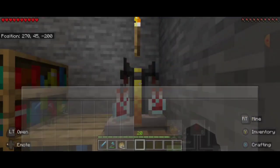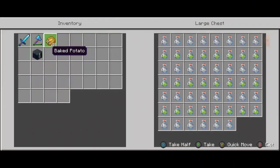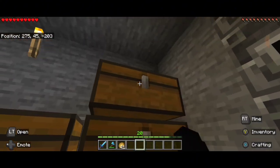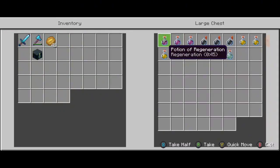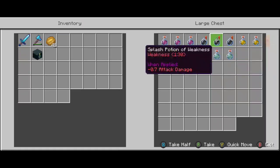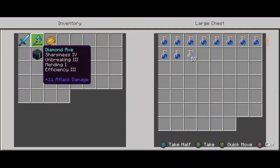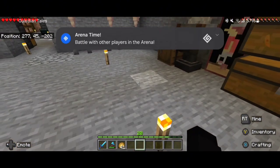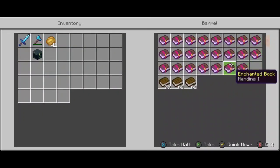I've been brewing a lot. Right here I have invisibility and night vision — I use them when I go mining so the monsters can't get me. I also have potion of regeneration, potion of weakness, potion of strength, and potion of water breathing, which I need more of. I need more pufferfish for that. And here are all my enchantment books — every single one of them.